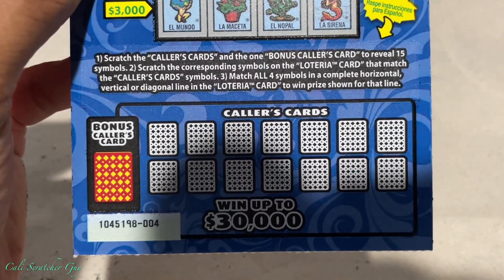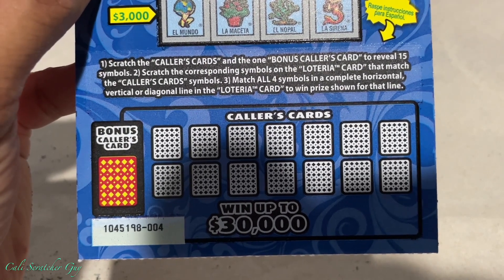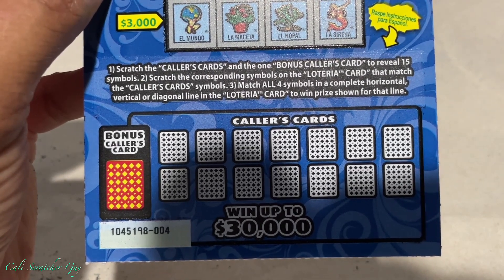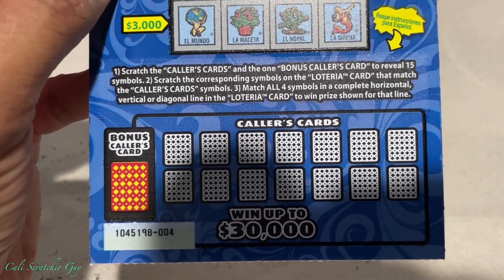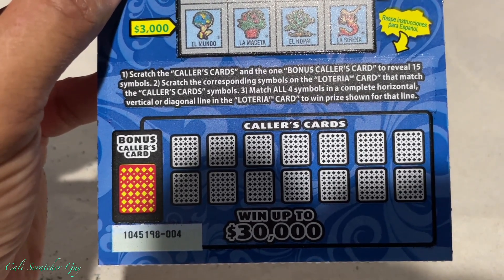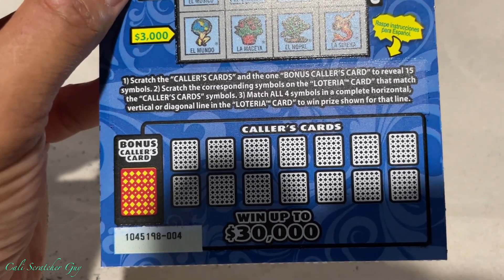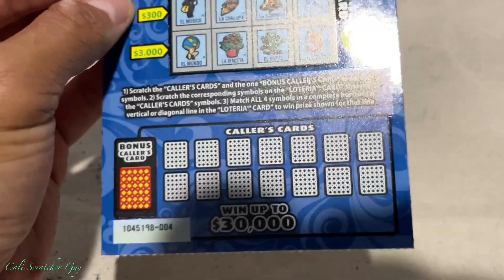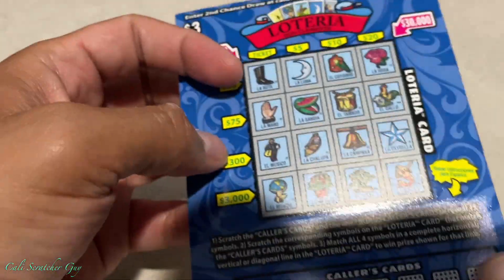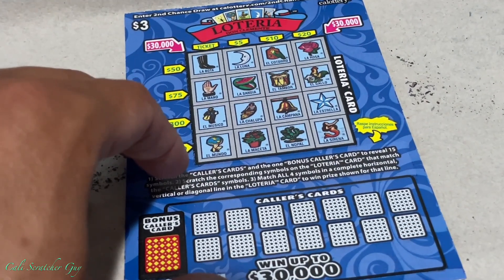Here are the instructions. Number 1, scratch the Loteria cards and the 1 bonus Loteria card to reveal 15 symbols. Number 2, scratch the corresponding symbol on the Loteria card that matches the called card symbol. Number 3, match all 4 symbols in a complete horizontal, vertical, or diagonal line on the Loteria card to win the prize shown for that line. Pretty straightforward — we can win up to $30,000, which would be a claimer if we actually uncover it.